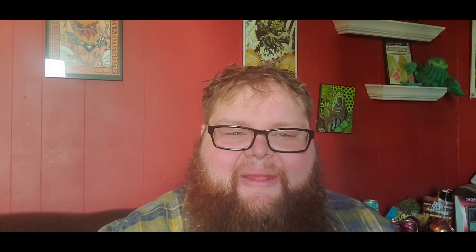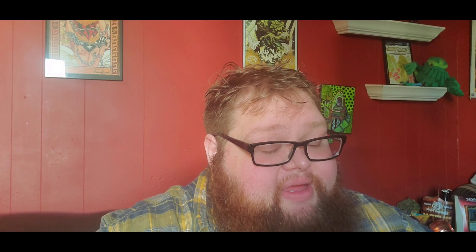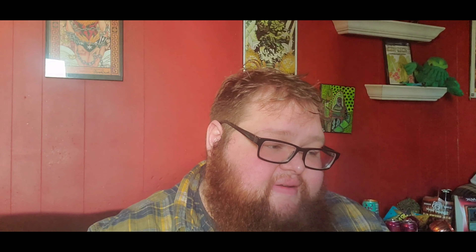Cruel Tutor — for one black and two colorless, you search for any card and put it on top of your library, and you pay two life. That was only printed in, I believe, Portal — you know what, I'll have the card up here, and if I'm right, write me in the comments below that 'hey Kyle, you know your stuff about Magic.'